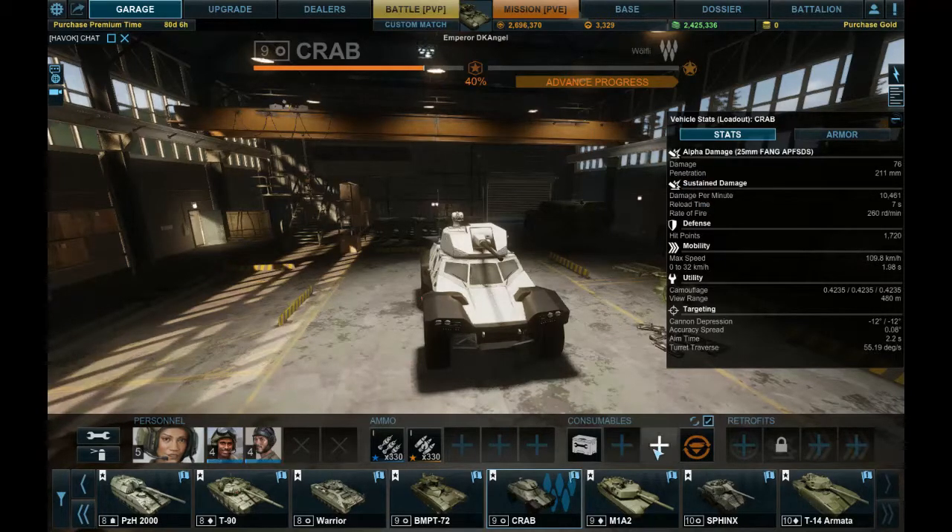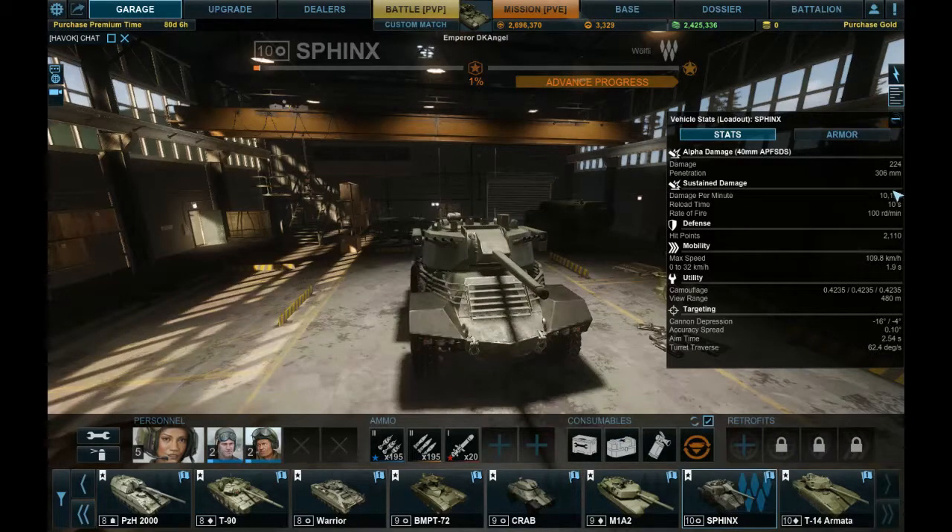The damage for the Crab is 76 and the pen is 211, whereas the Sphinx has a penetration of 306 and damage of 224. Damage per minute is 10,158 with a reload time of 10 seconds overall — 100 rounds per minute for the rate of fire.